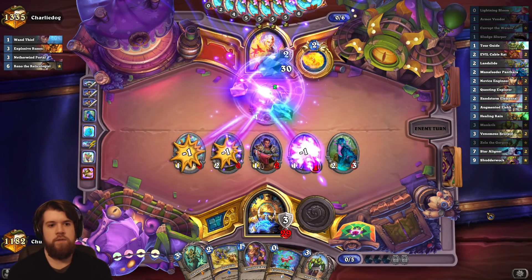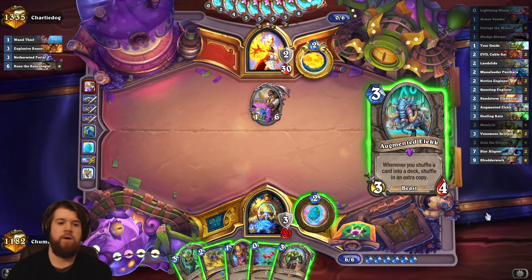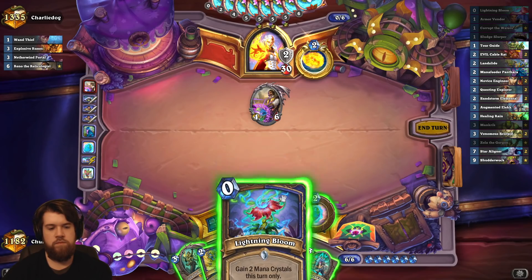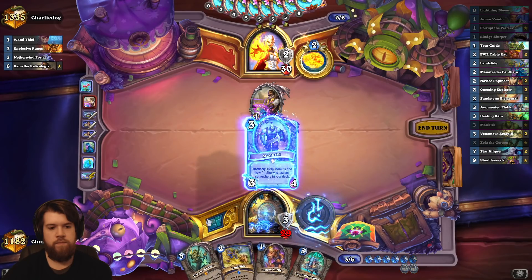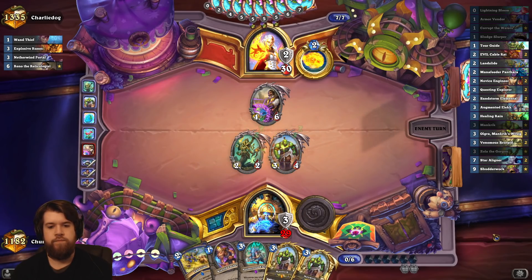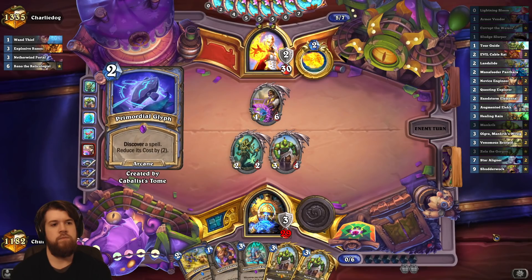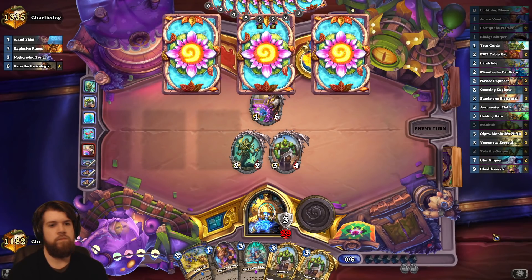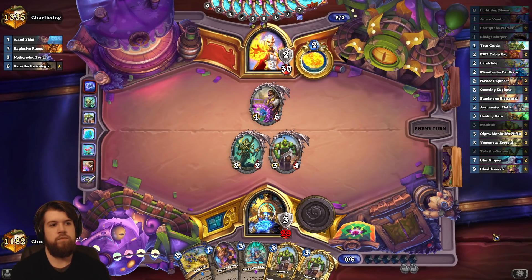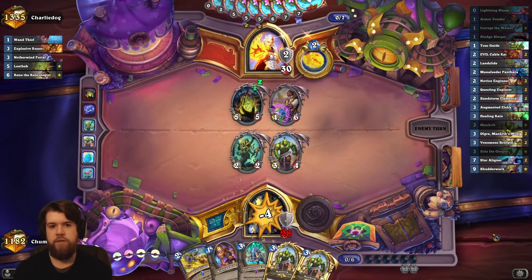Next turn might just be Mancrick, Zola. This did seem like a Reno deck given how slow they're playing and the wand thief. Next turn I'm on five mana — amazing. I might just play another Mancrick next turn and then follow up with Mancrick plus Elec.